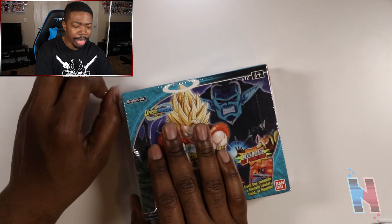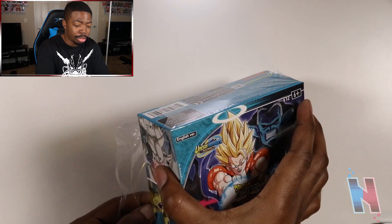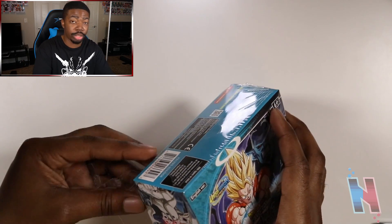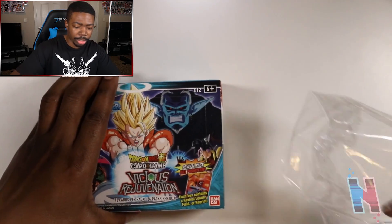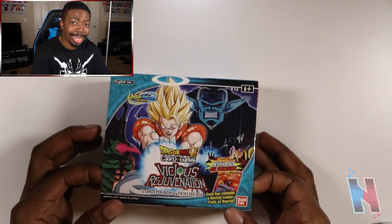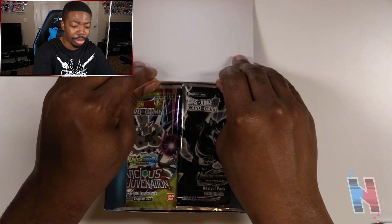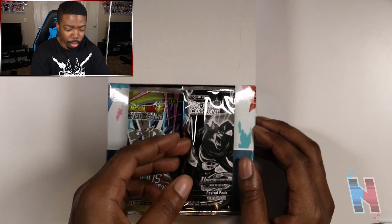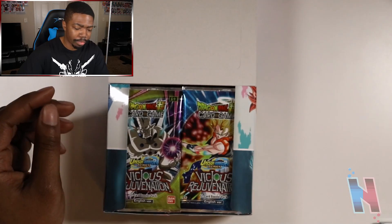First let's get all this plastic off. Again, if I'm making this look kind of sloppy, I'm still new to the openings for this game, so please bear with me — I'll get better in due time. We have 24 packs inside of this box and we're going to get through every single one. So first off we have the revival pack that actually comes with it by default. I'm going to leave this one alone because we already know what comes inside of it. Let's get into the actual very first pack.